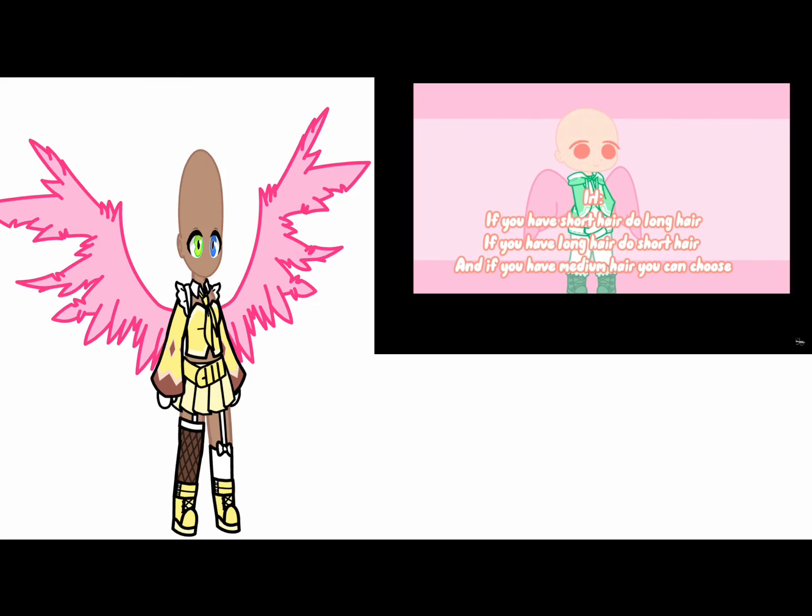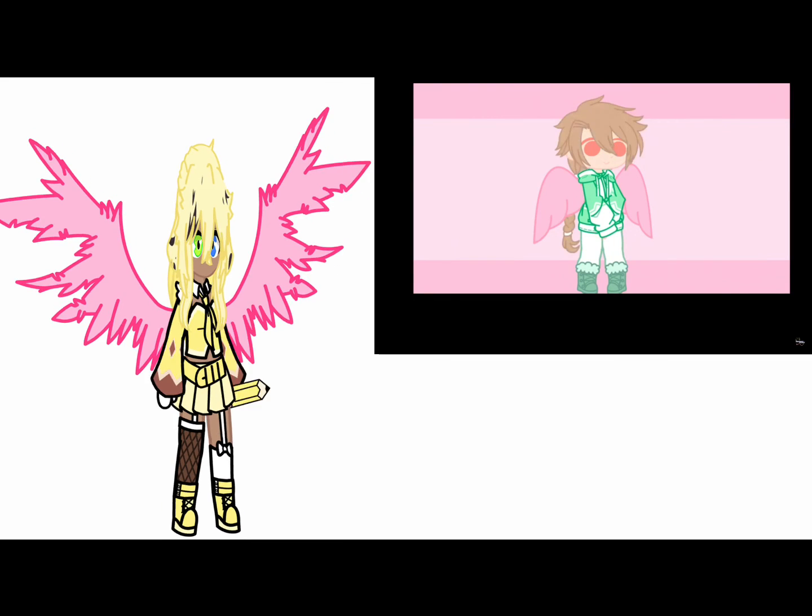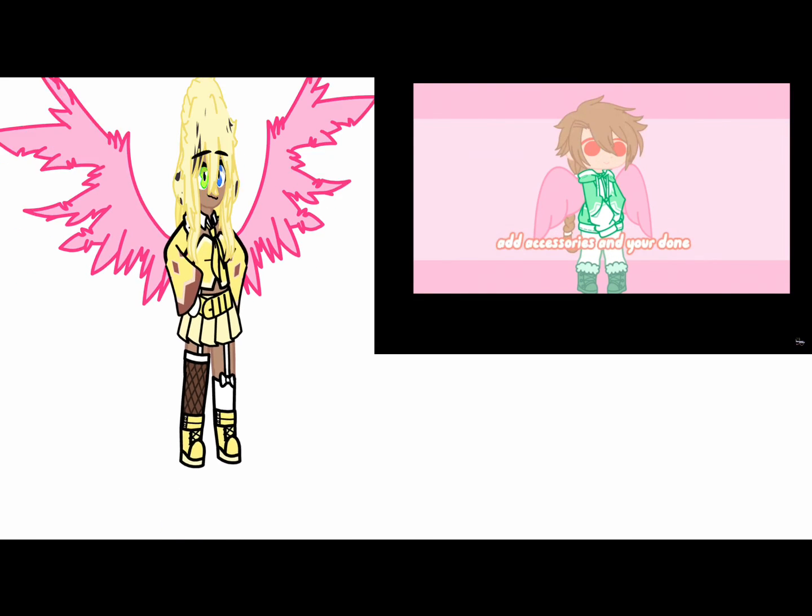Now for the hair: if you have short hair IRL, do long hair; if you have long hair, do short hair; and if you have medium hair, you can choose. The color is up to you. Add accessories and you're done. Use the tag #CupidChallenge so I can see your lovely work.